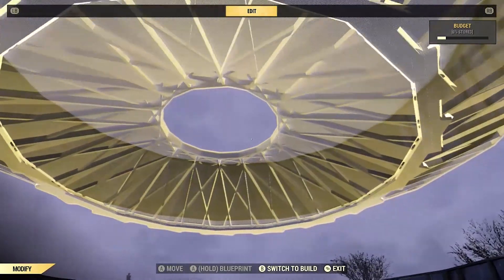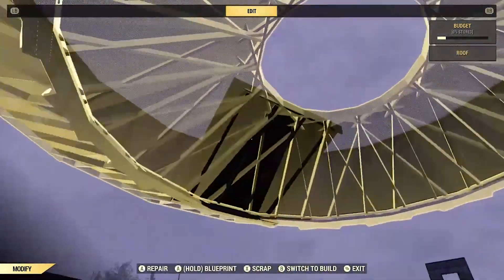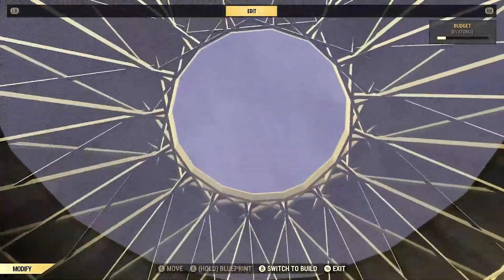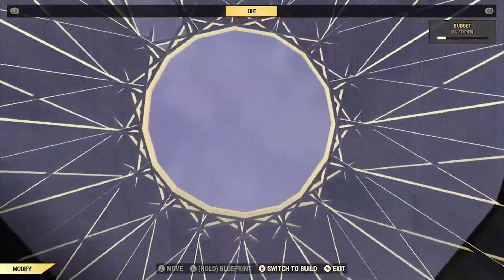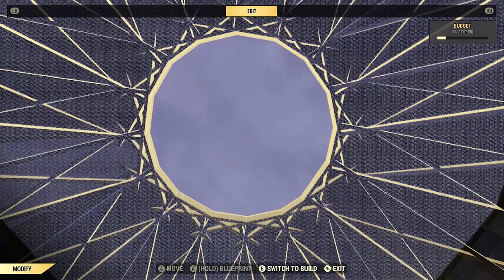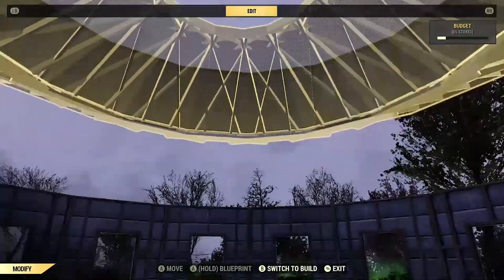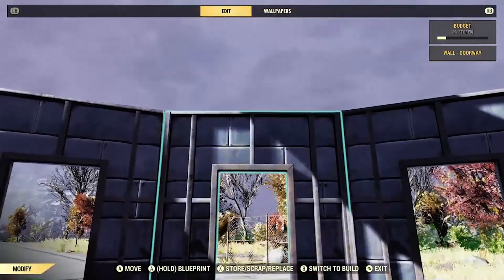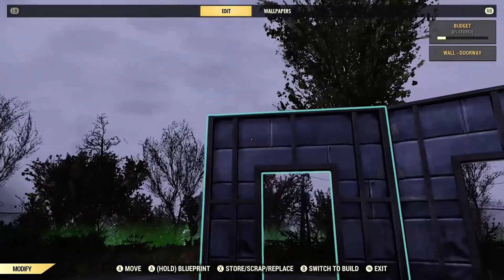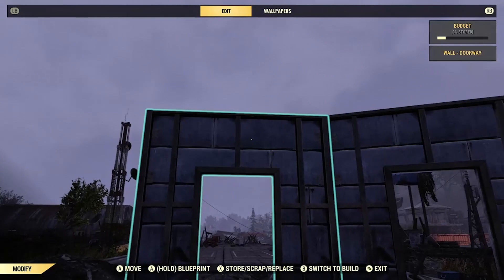When you're done with everything, the bottom should look like this — no inconsistencies, no gaps. When you look up directly through the middle, each one of these little edges — there should be about 16 of them — should be exactly the same length. On top there shouldn't be anything missing either. Once you're done with that, you can start to delete these doorways. Do not delete the foundations — delete the doorways — to give yourself a little more room.